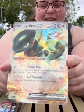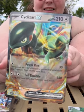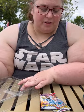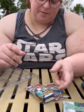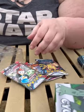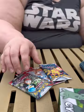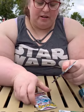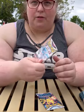There's the big card, and we've got two packs of Scarlet and Violet, Lost Origin, and Silver Tempest. We'll leave the Scarlet and Violet for last, so we'll open Lost Origin first.